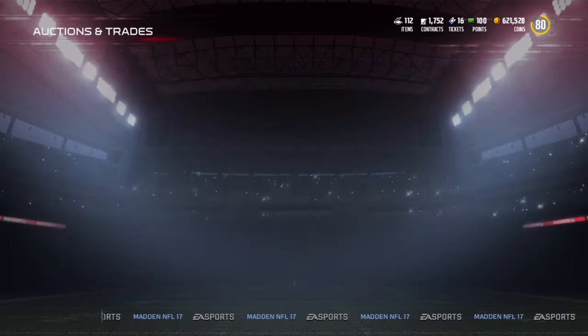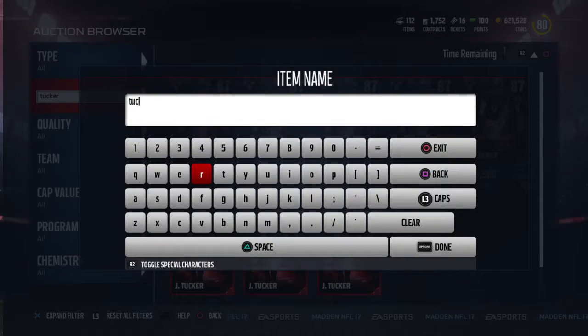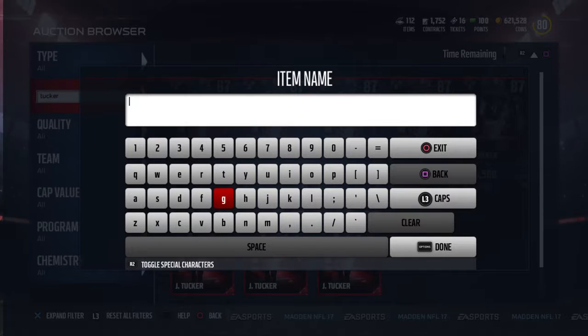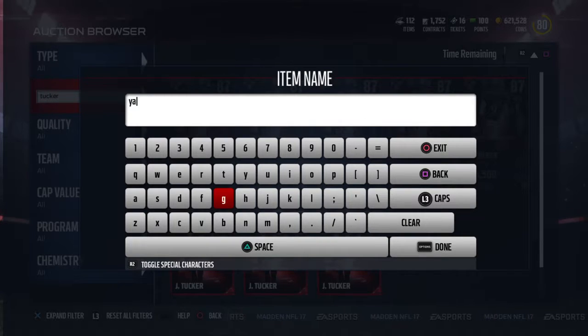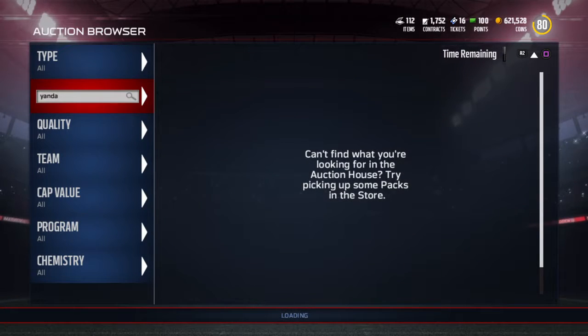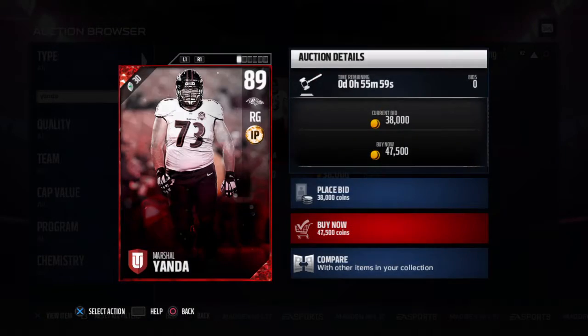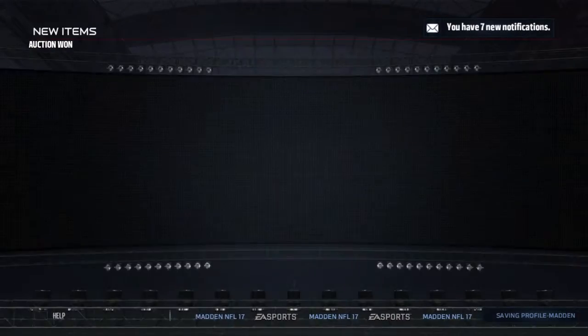Just to finish up the offense real quick, I'm going to check out Marshall Yanda here. If he's under like 50k, I'd rather spend a little less than that if I can. 47.5 - yeah, I'll do that. I'll definitely do that. We'll put him in at the end.